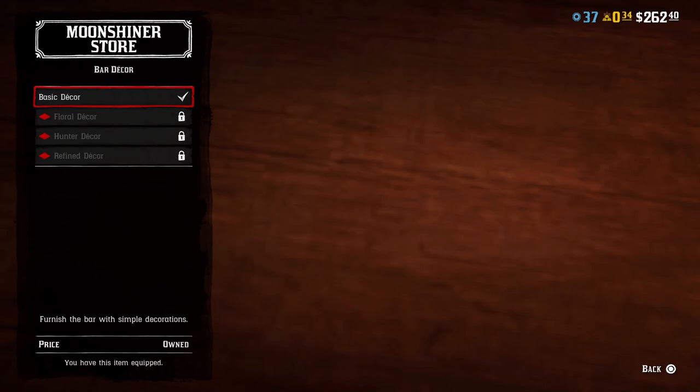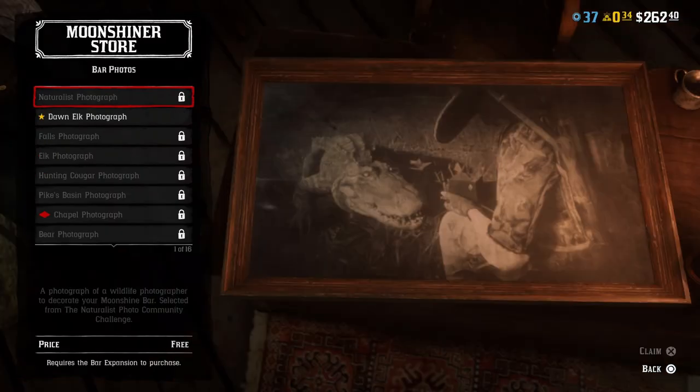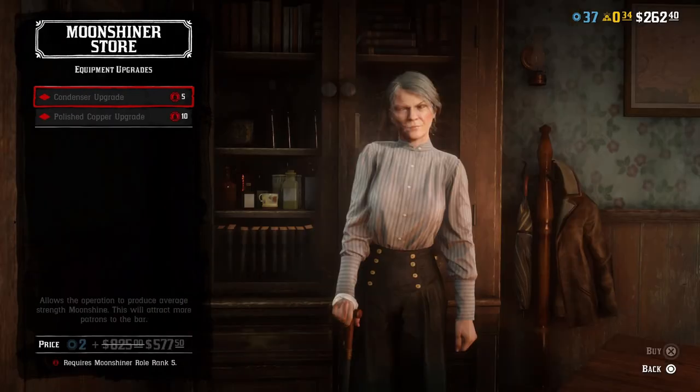The bar decor is 100% optional and cosmetic — it does absolutely nothing for your money making. However, every once in a while you will receive a daily challenge that will ask you to change your bar decor; do that and you'll get your gold bars for completing the daily challenge. The bar photos are also 100% cosmetic and do absolutely nothing to help you gain money, but again every once in a while there will be a daily challenge to add bar photos.